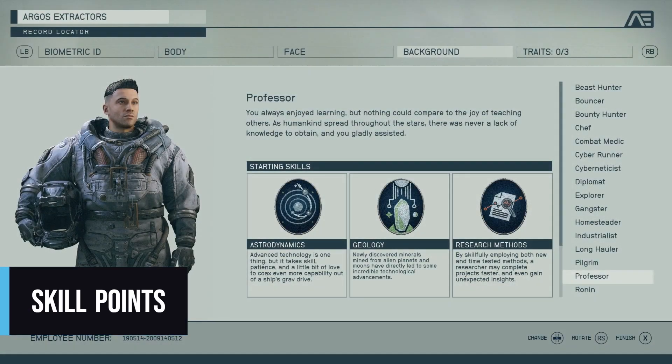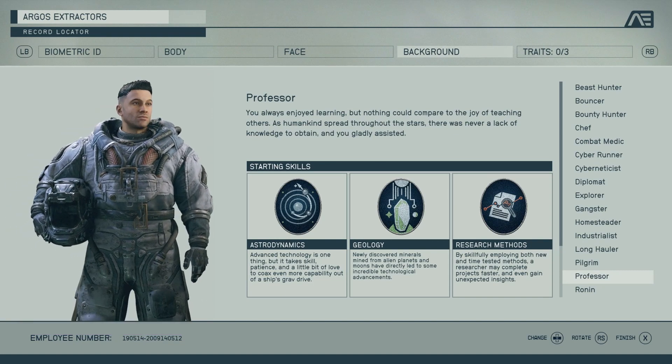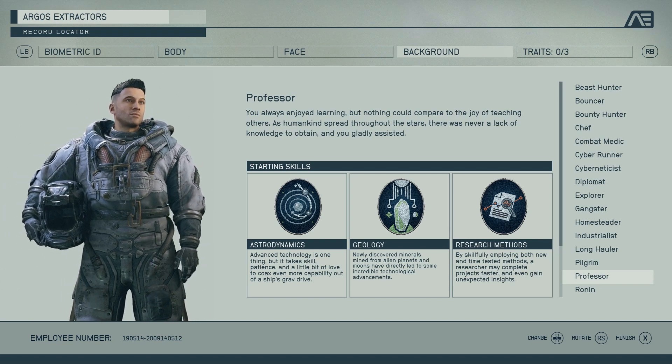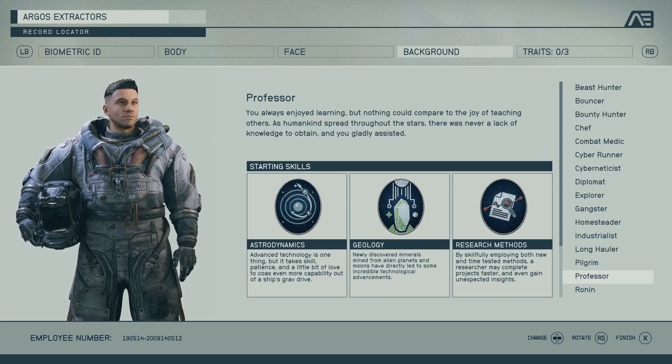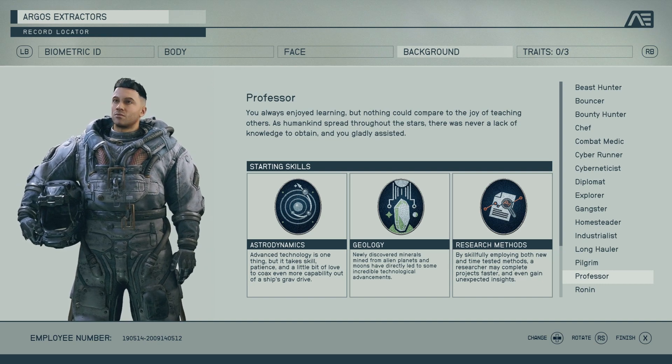Chances are if you're watching this video you're very likely not starting from scratch, but we still promise that this skill point section will help. However, if you are starting new or starting over and you want to craft as soon as possible, you're going to want to choose the Professor background — and here's why. The Professor is the only background to start with three points into the research skill tree at the beginning of the game.